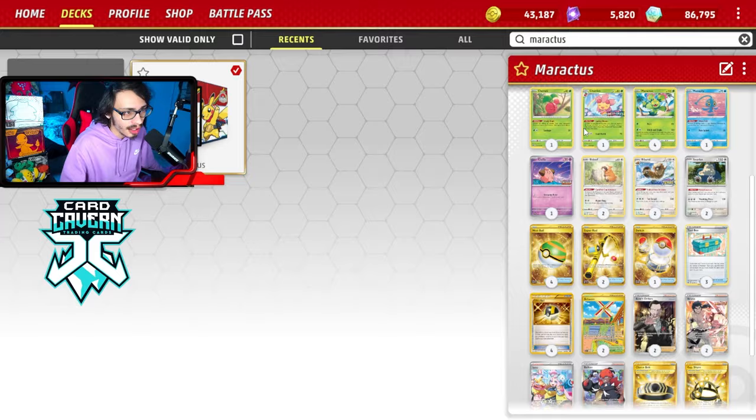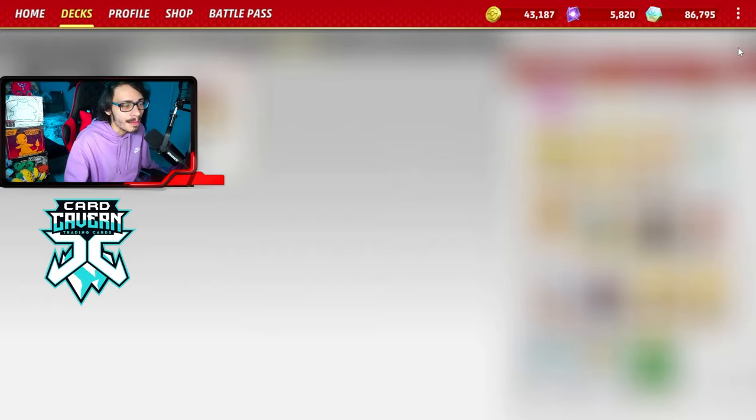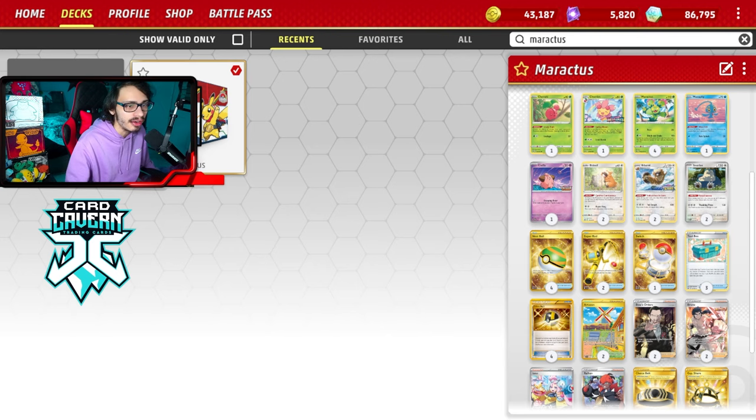I'm playing one Cherim just to help get energy on Maractus. Sometimes your opponent plays a lot of Lost Vacuum, or you have to get rid of an EXP Share to hit higher numbers — that's when Cherim bails you out so you can make sure you attack with another Maractus. Let's go show off the deck on live!